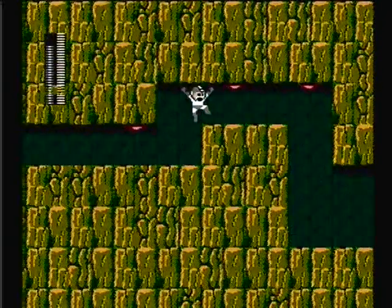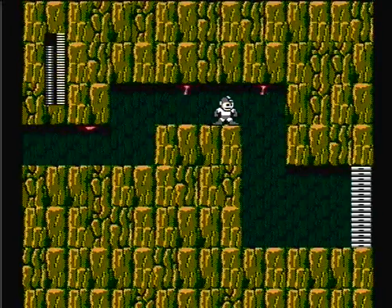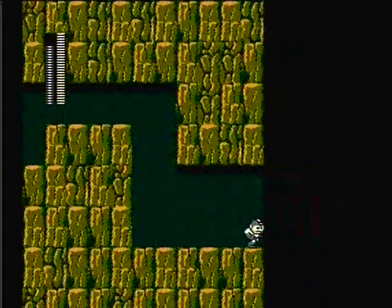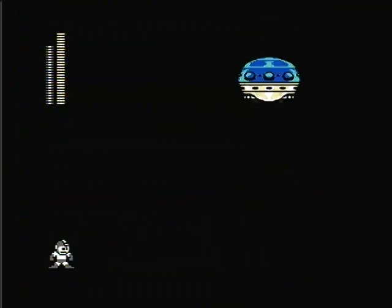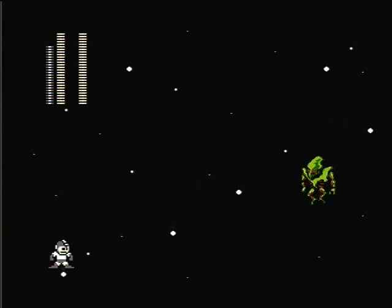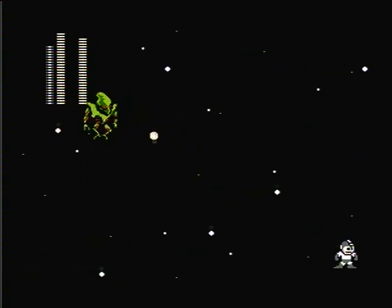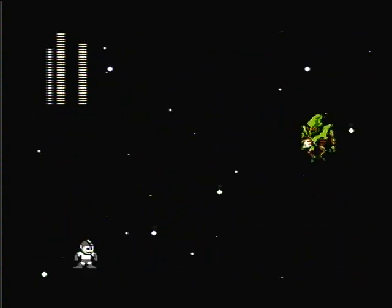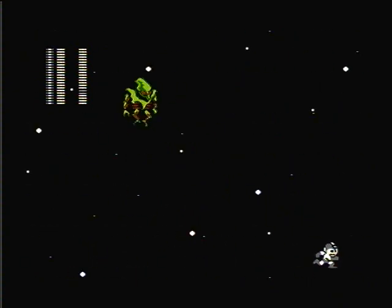This place creeps me out — there's blood dripping from the walls. On to the last boss. Oh my gosh, he's an alien! And everyone knows the weakness of an alien is bubbles. Yeah, that's really pathetic, but that's the last boss's weakness — the Bubble Lead.